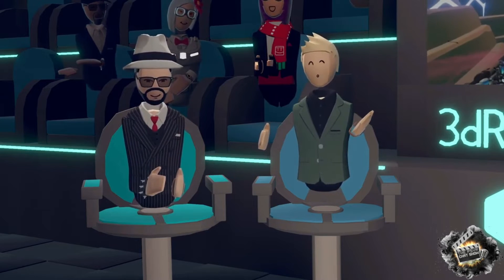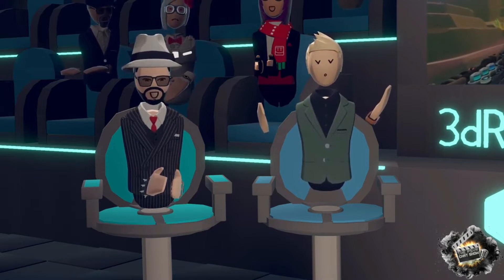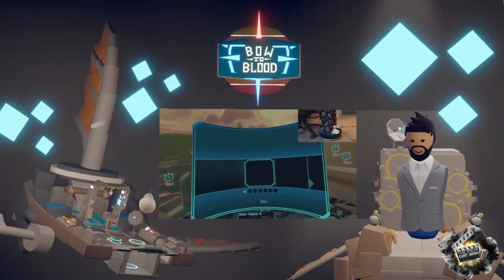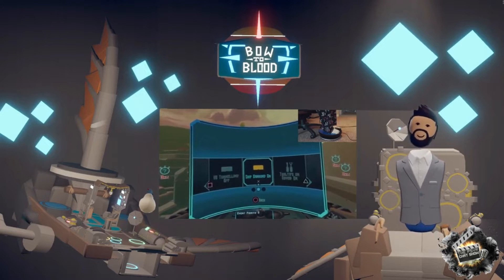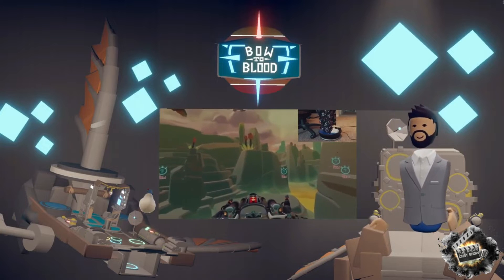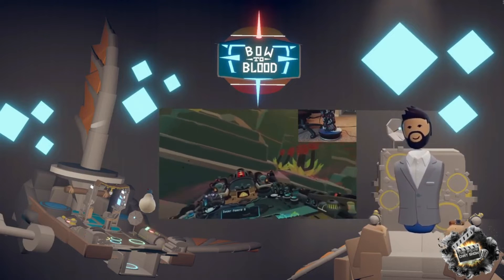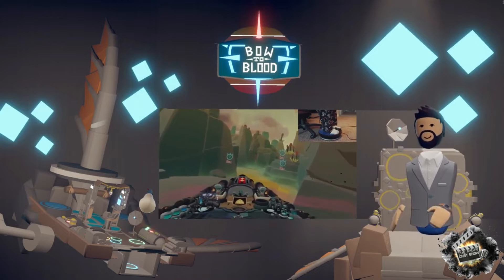Anyways, Matt, with the 3D Rudder — obviously why we're all brought here together — can you explain what kind of benefits the 3D Rudder brings to Bout of Blood, and ultimately for the PSVR user? When 3D Rudder approached us, people had been very split between liking the DualShock controller and liking the Move controllers. A lot of people felt that the Moves were better for aiming and commanding the crew, but they missed that thumbstick for flying the ship. The 3D Rudder is sort of like a thumbstick that you can use with your feet while using your hands and aiming with the Moves. So for players that like playing Bout of Blood with the Moves, the 3D Rudder really adds that ability to fly your ship a little more naturally.